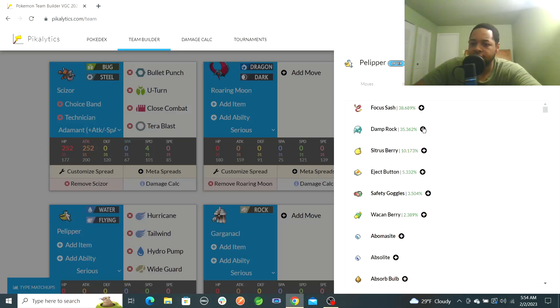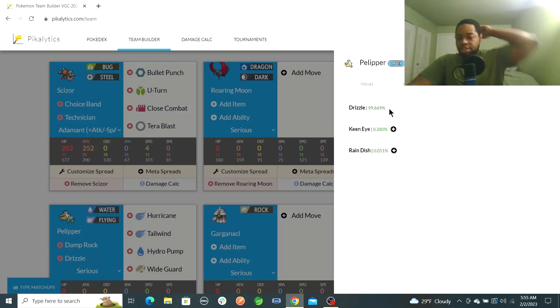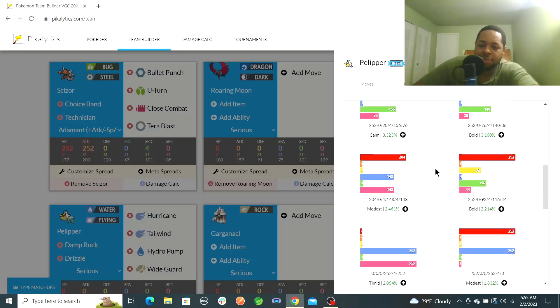Pelipper's moves: Hurricane, Tailwind, Hydro Pump, and Wide Guard — very decent. Damp Rock would be cool. We'll do Damp Rock instead of Focus Sash. I kind of understand why Sitrus Berry is used but Damp Rock is fine. For abilities, Drizzle of course — no one uses Keen Eye or Rain Dish unless someone else is also using rain. This is the only rain setter so far. I'd rather have something a bit more defensive, something that can set off Tailwind and then we're golden.